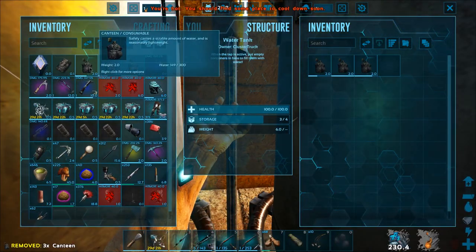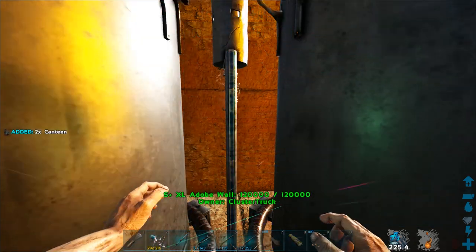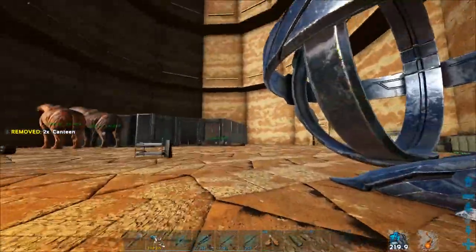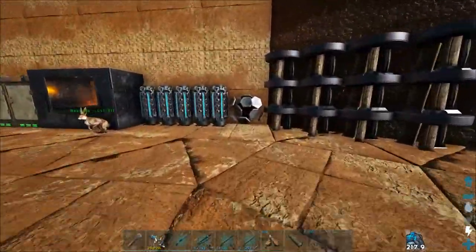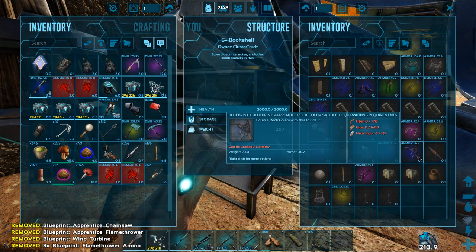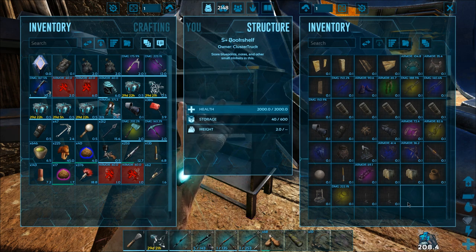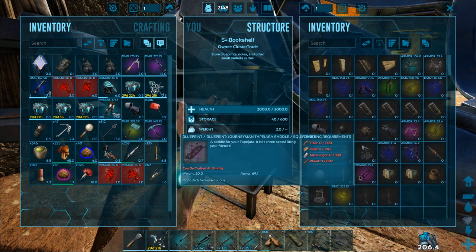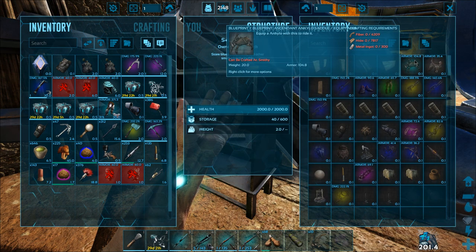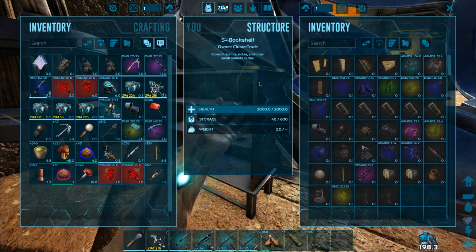I have even more canteens? I didn't even realize. We'll leave four of them in there, I suppose. I have just a bunch of blueprints here — it's crazy. You get so many amazing blueprints, weapons, and stuff on this map. The loot is fantastic here. None of it is insane quality, but it's really handy. I actually did get this, which is really nice.